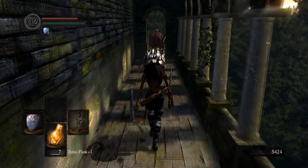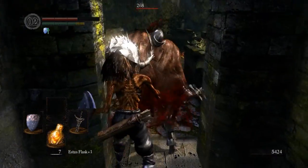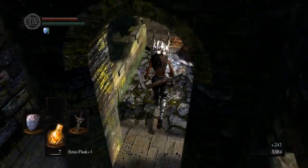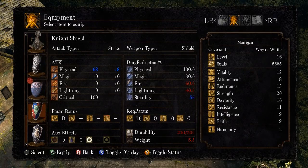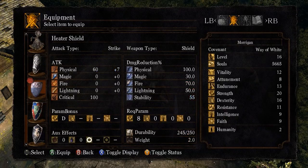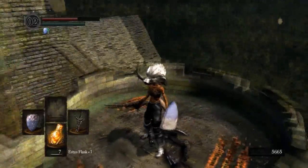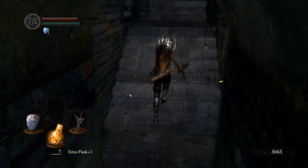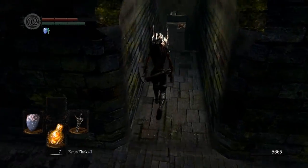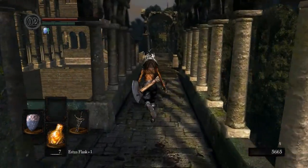Over here there's a Balder Knight with his back to you. If you're quiet and slow, you can sneak up on him and backstab him to kill him. He didn't drop anything. Over here is a Knight Shield — it's slightly better, by which I mean one stability better than the Heater Shield, but it weighs three and a half pounds more. I have a retexture for it but we're not going to use it. The Balder Shield is actually really nice, and another shield I'll be buying soon is a very good shield to pick up early on and upgrade.